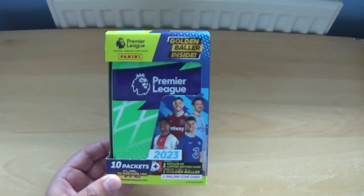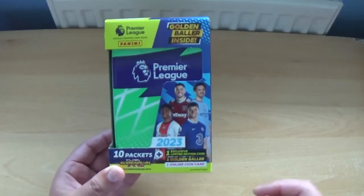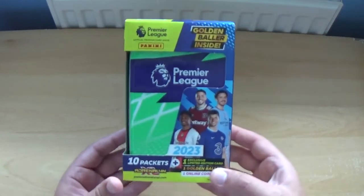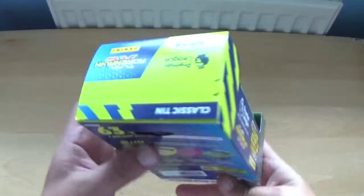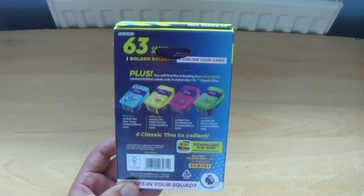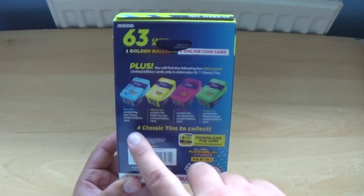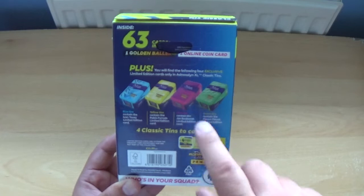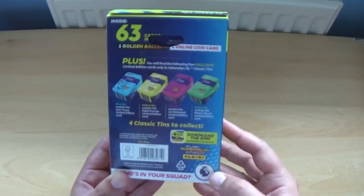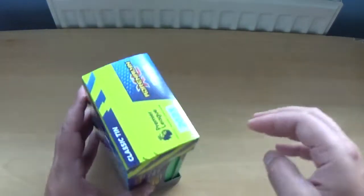Each tin contains a golden baller, very cool. The same players are on the front of each packaging — we've got Pablo Fornals, Jack Grealish, Kyle Walker-Peters and Mason Mount. Ten packets plus an exclusive limited edition, a golden baller and an online coin card. On the back, it includes 63 cards plus a golden baller, a limited edition and an online coin card. There's different variations, all available on the Panini website and in good stores. The blue contains the Ivan Toney limited edition, Pablo Fornals in the yellow, Jan Bednarek in the pink and Mason Mount in the green. Hence why those players are on the front of the packaging for the classic tins to collect. There's the barcode, the slogan, and £11.99 for one of these classic tins, which is fantastic value.